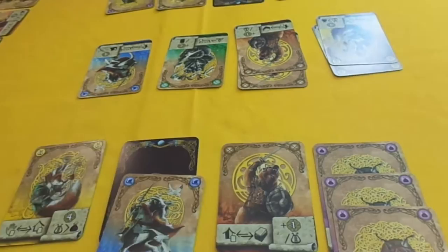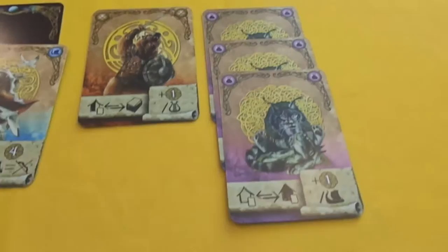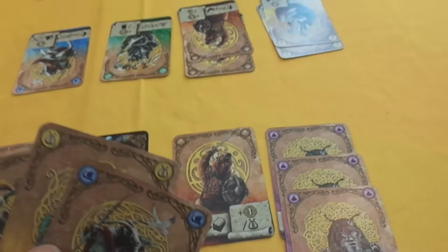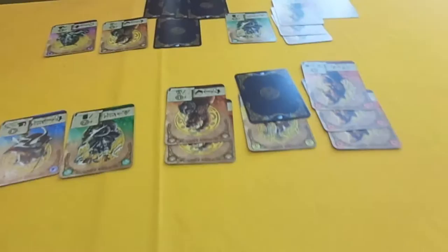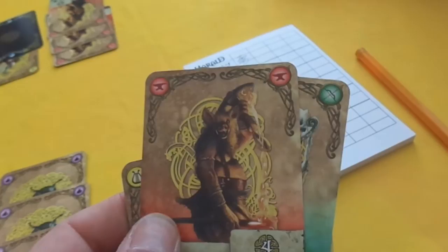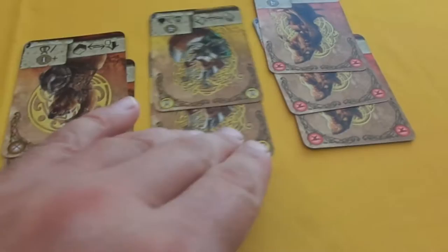Each player scores their village immediately after playing their last card, not waiting for others. Let me show you how final scoring works. As we go into the last round, I'm adding one card to my village and none to the royal court. I'm going to add this blacksmith, which lets me turn over two cards. I'll turn this one over which could give me points, but I could also get rid of one of my opponent's blacksmiths - they have three, each worth three points each, so turning one over makes them worth two points each.